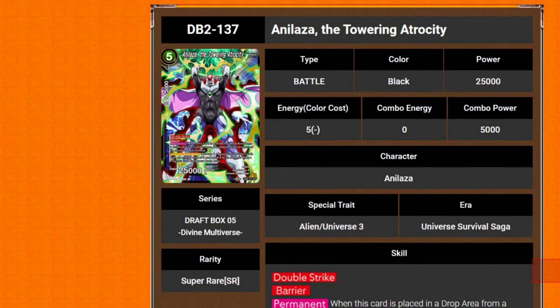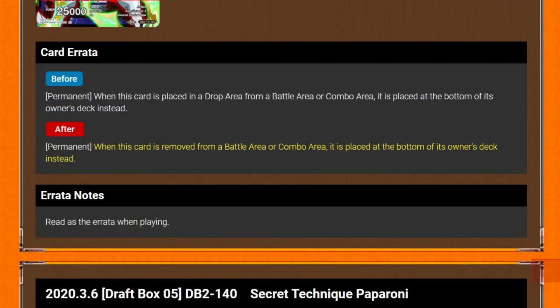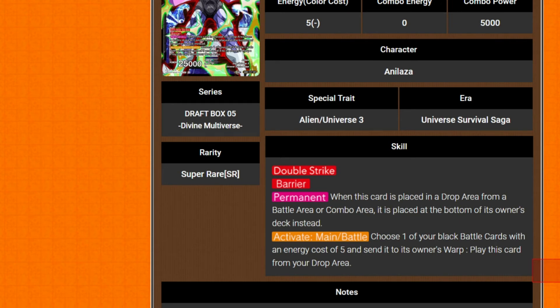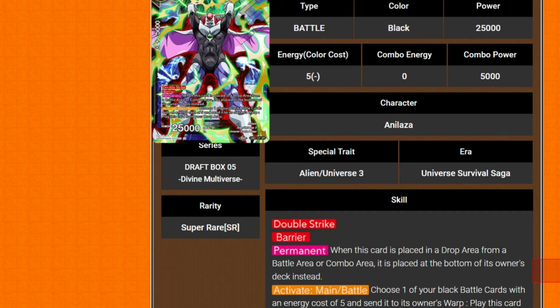We've got Analysia the Towering Atrocity — 5 cost 25k power. It has double strike and barrier. When this card is removed from a battle area or combo area, it is placed at the bottom of the owner's deck instead. Activate main slash battle: choose one of your black battle cards with an energy cost of 5, send it to the owner's warp, and play this card from your hand. That's pretty damn good. You have to have an energy cost 5 card already in your drop, but you can just combo those away early game. You could literally have another copy of this, just combo it away and then play it.